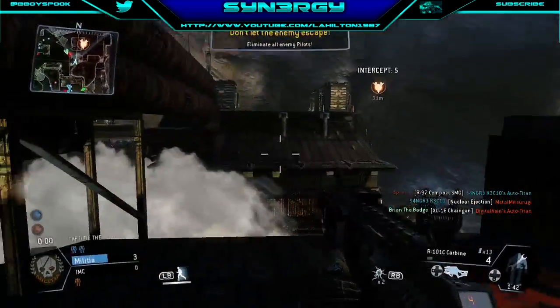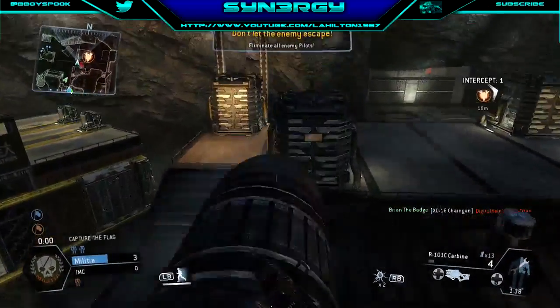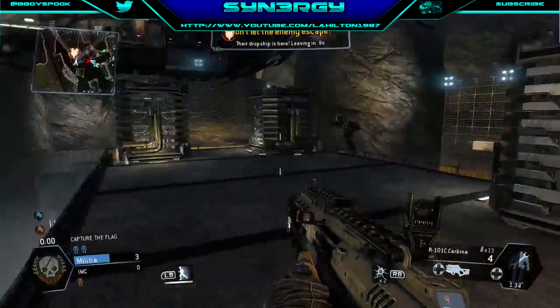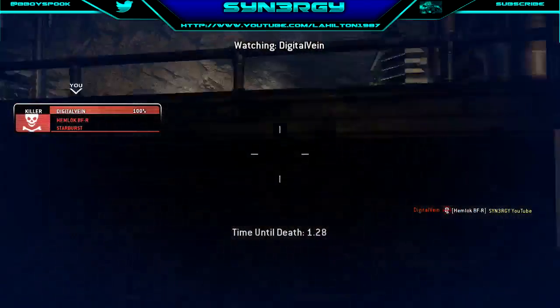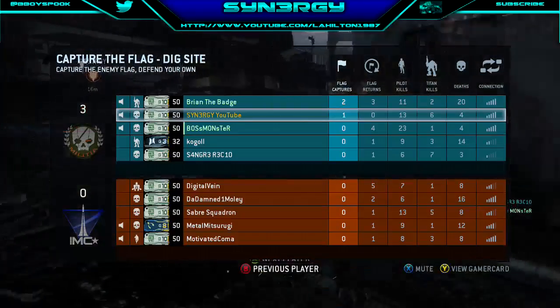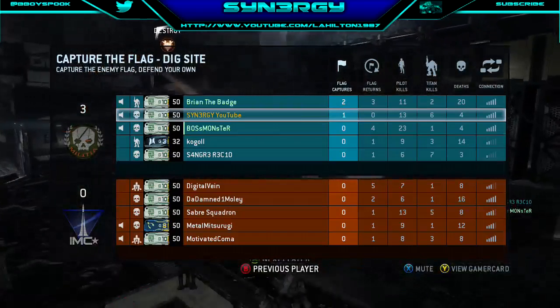I'm going to come over here to see if there's any pilots hanging around. And there is — Digital Vein actually takes me out, which allows him to get the escape on the dropship evacuation. So that's it guys — don't forget to like, comment, subscribe. Peace out.